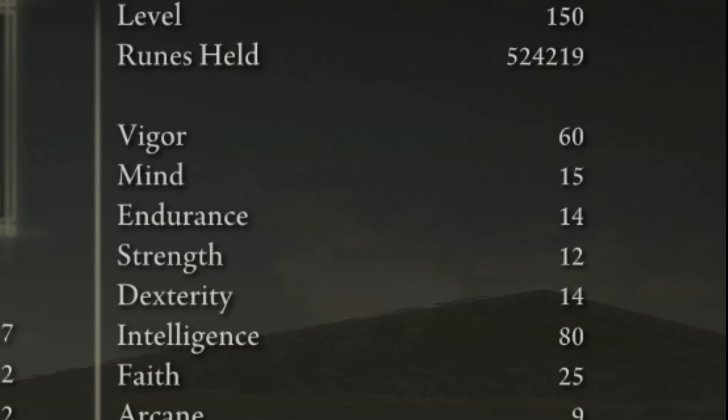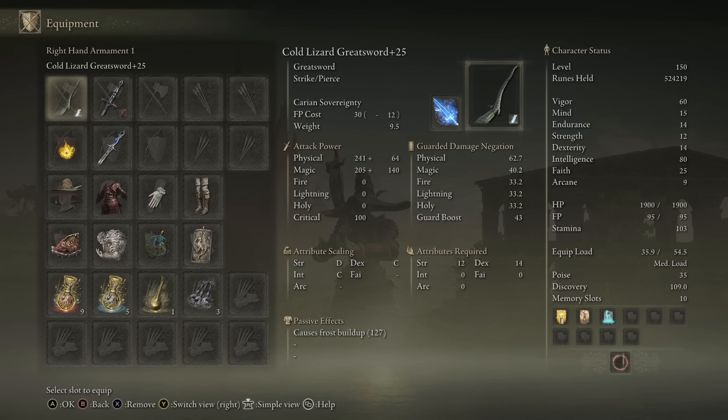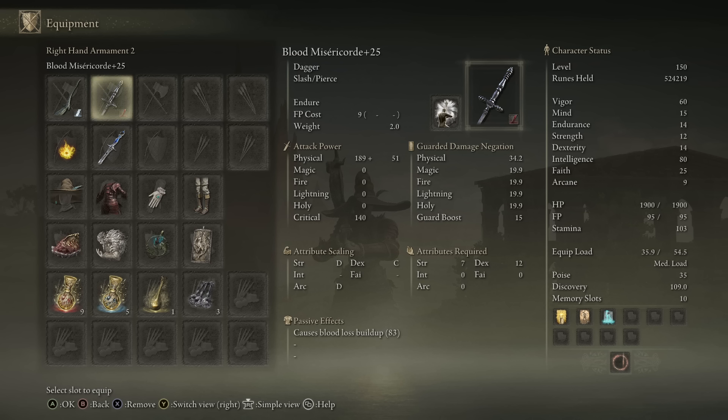For just the standard Iron Jar and Endure version, this is where we're at stats-wise: 60 Vigor, 15 Mind is plenty — you can get two full casts off, which is mostly all you need — and then enough Endurance to feel comfortable and medium roll in the build. The minimum 12 and 14 for Strength and Dex to use the weapon one-handed, pump Intelligence all the way to 80, Faith at 25 for the buffs, and we don't care about Arcane. Equipment-wise: the Great Lizard Greatsword set to cold with Carrion Sovereignty, the Ash of War. Any given dagger you like with Endure on, set to any affinity you like — it's literally just an Endure stick, so don't worry too much about what stick that is.